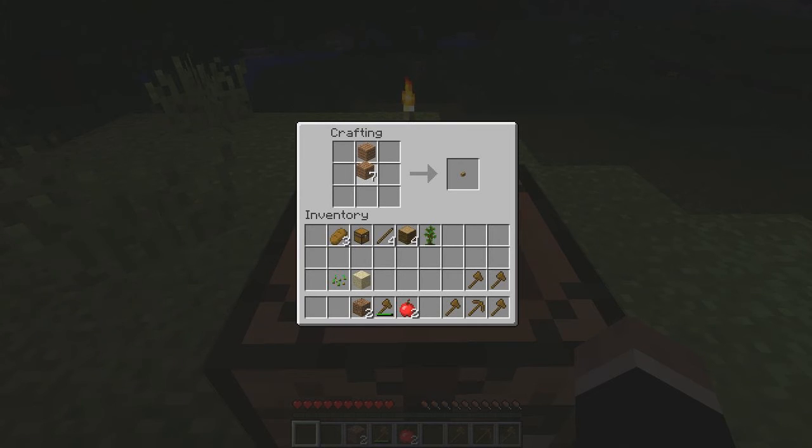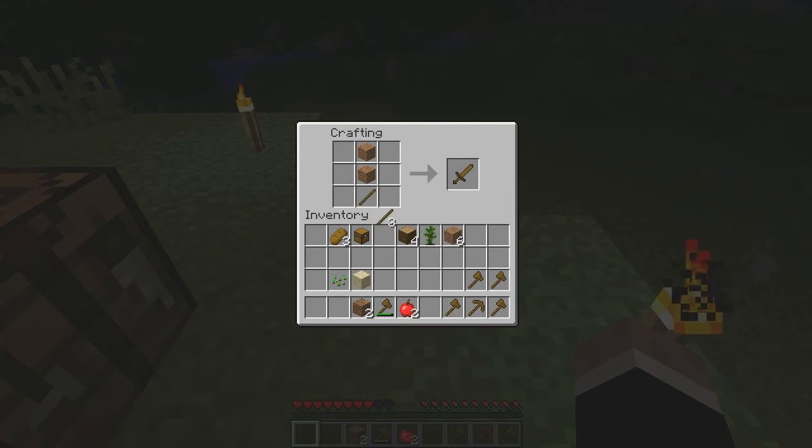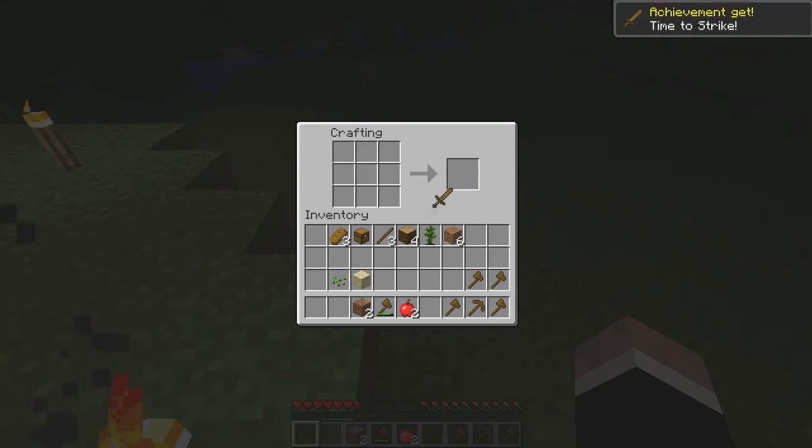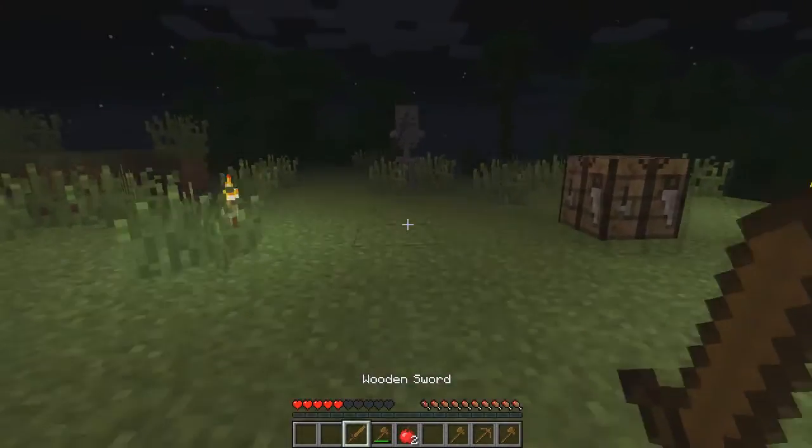Now I need to make a sword. So if you look it up — and there's somebody shooting at me, I better hurry up. I'm going to put that down, put a stick in here like that, and there's a sword. Left-click that out, put that in my hotbar, and activate that.